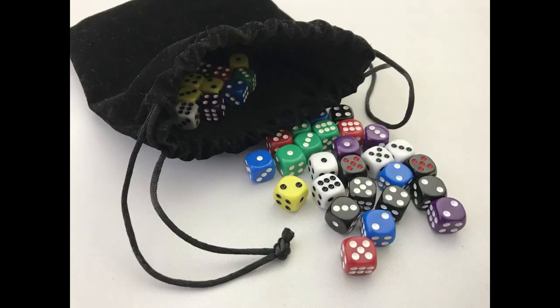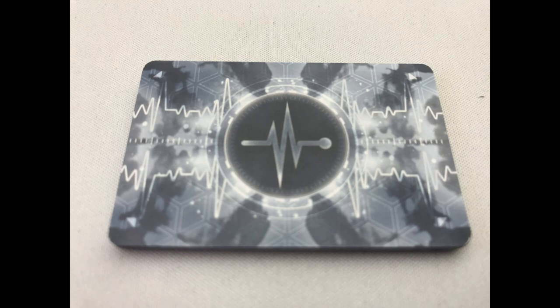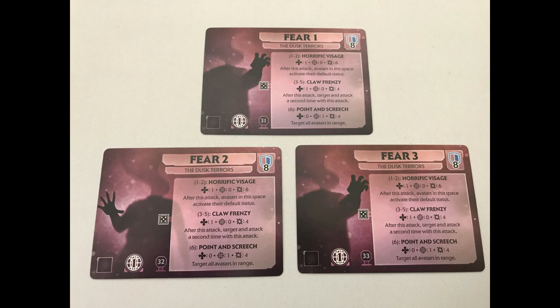Setup can be a bit fiddly so I'm going to break it up into three areas: the game area, the player area, and the page. First, put all the dice in the dice bag. Shuffle the vital sign card called Flatline along with two stable cards and place them face down. Shuffle the rest of the vital sign cards and put them on top to create the vital signs deck. Put it to one side for now.